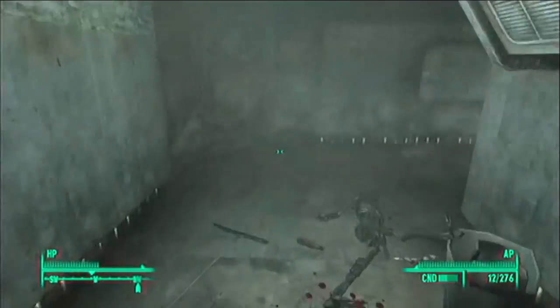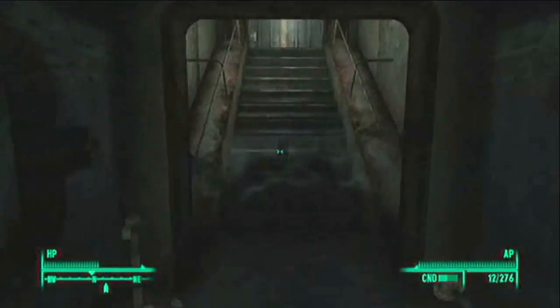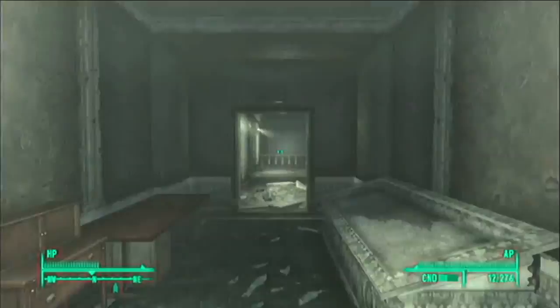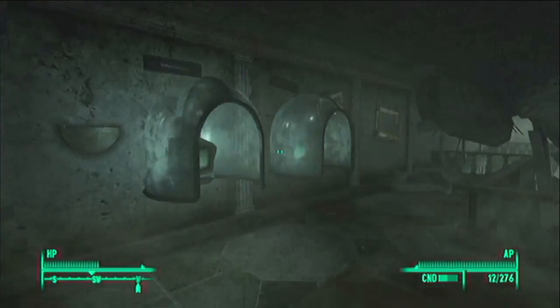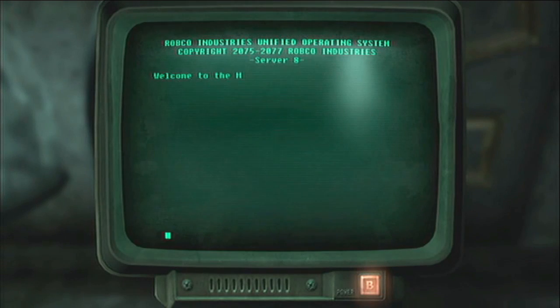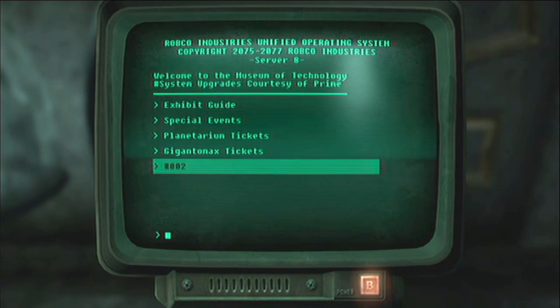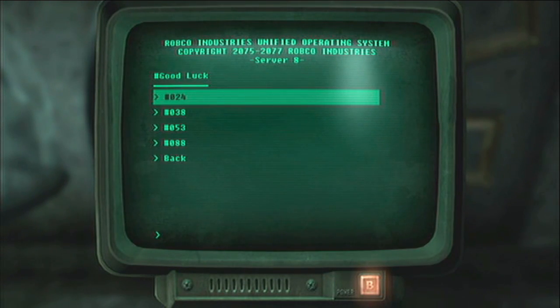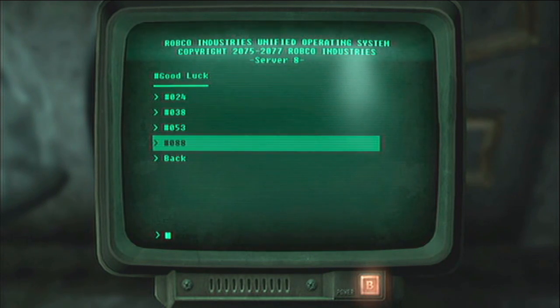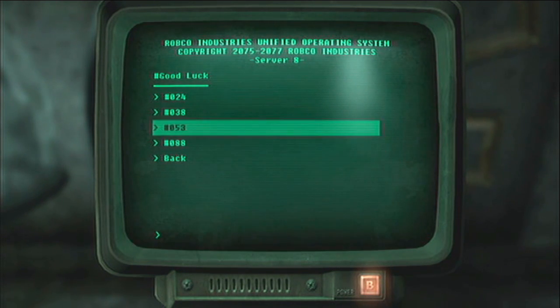Examples of prime numbers are 2, 3, 5, 7, 11 — not 9, since 9 is divisible by 3. There are infinitely many prime numbers. You want to go to the terminal on the right — I went to the left because I'm a loser. On the right terminal, you'll get message 002, and again pick the prime number, which is 53 in this case.